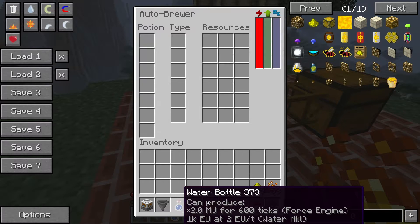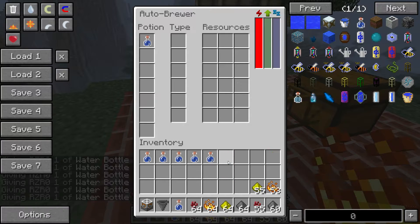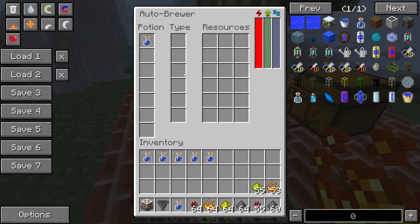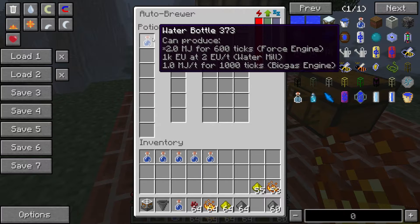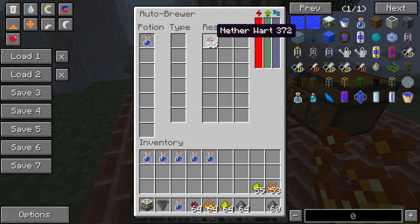First, we want to get ourselves a water bottle and insert it into the potion column. The interface has a column for potions, a column for type, and a column for resources. To make an awkward potion — the base potion required for any other potion — we place the water bottle in the potion slot. Keep in mind the resources you want to add must be on the same row as the corresponding potion.